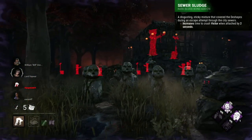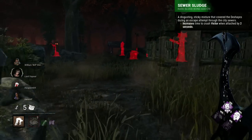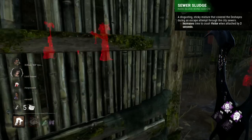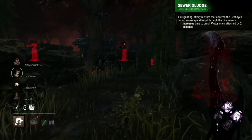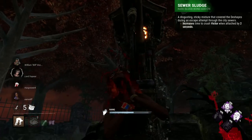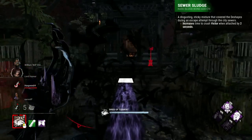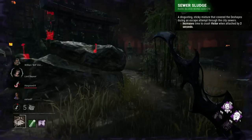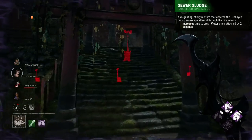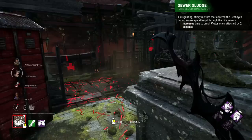Twins' worst add-on I would say is the Sewer Sludge, which adds an additional 2 seconds onto the removal time of Victor. This is incredibly inconsequential and will basically do nothing, with most people removing Victor at times when they are safe or often choosing to hold onto him. It was even worse back upon the release of Twins, as the most common strategy was to hold Victor, as Twins back then didn't have the ability to recall Victor, and so he would stay indefinitely on a survivor until downed.